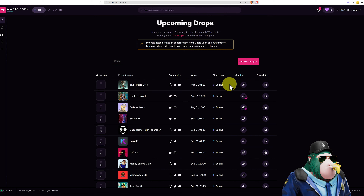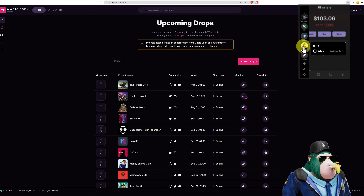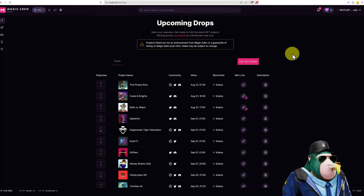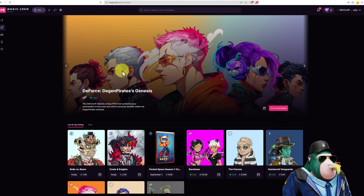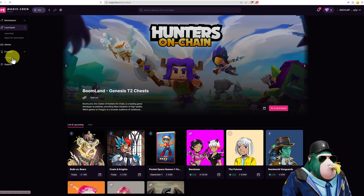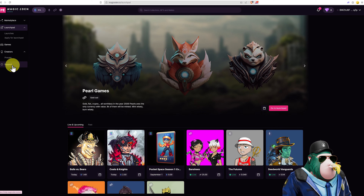Here we can see some upcoming mints. As mentioned, if we're going to mint a brand new project, even though the risk of anything bad happening is very low, we'd still use this minter wallet with just enough SOL to get what we want and nothing else in the wallet — because good security habits are good to form. Auctions are found here, Launchpad is here — this is when a project decides to mint directly from Magic Eden — along with Games, Creators, Pre-Sale, and Support if you need any help.